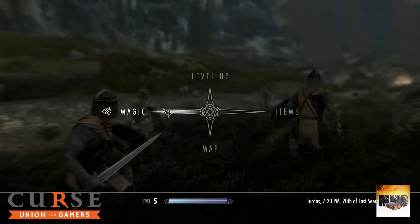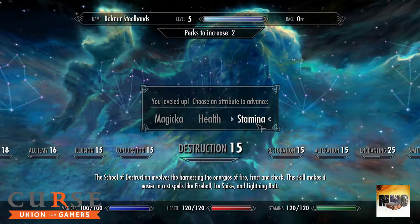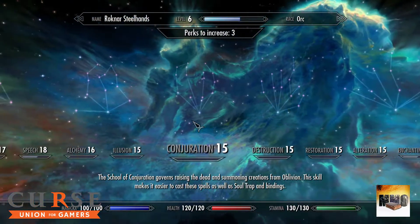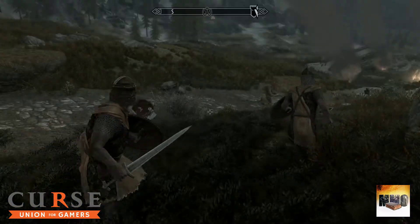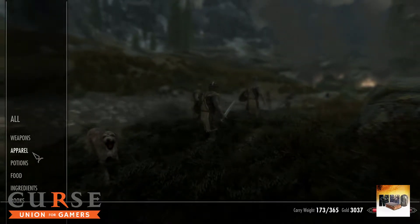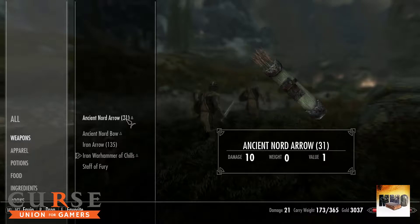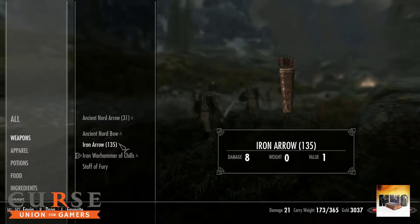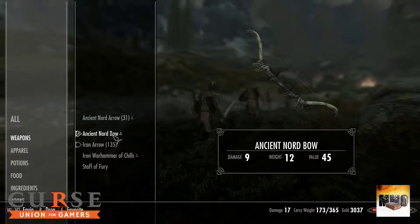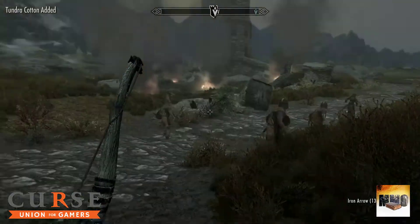I'm going to level up real quick and invest in stamina, then equip my bow and arrow. In weapons: 135 damage, 31 arrows — not too bad. Oh, there is a shout — oh my god, I lost it! Let's see what happens — it's going to be interesting.